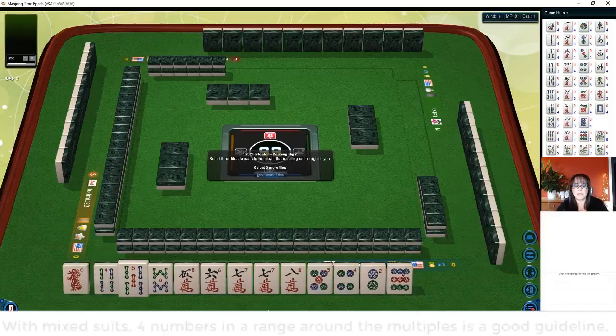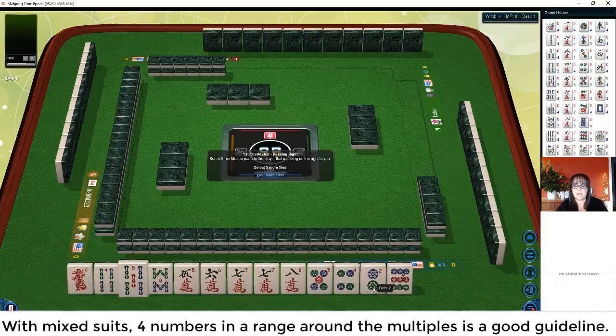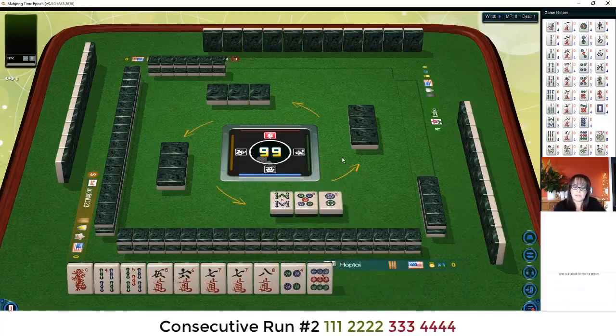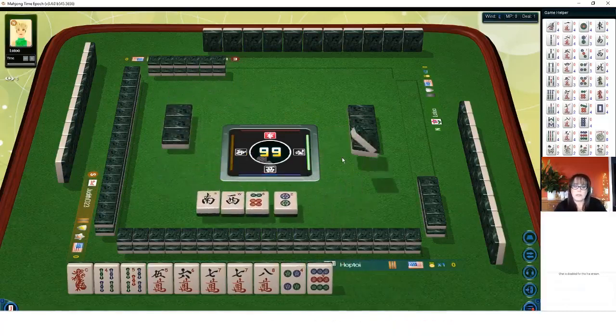Let's see here — we could maybe use that red dragon. Let's pass some tiles. We have seven, eight and five, six, seven, eight. We don't need the eight bam. Four, five bam — four, five, six, seven. Second hand down, maybe.